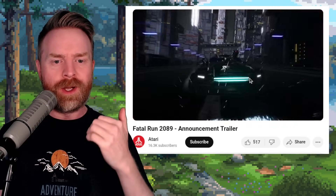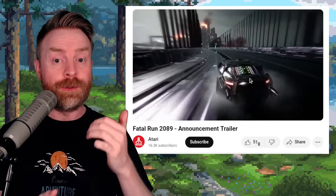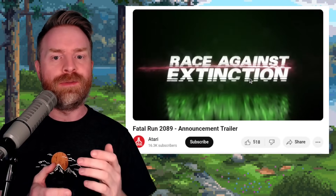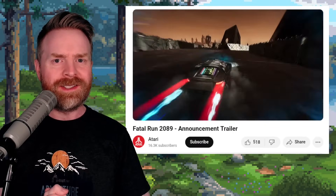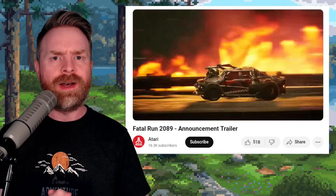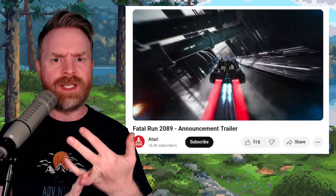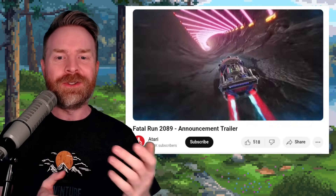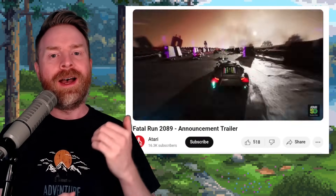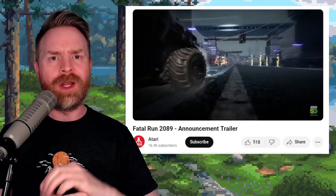Last up, we're talking about Fatal Run 2089. Atari has announced that this game has been revived — there's a brand new version headed for release. It's based on Fatal Run for the Atari 2600, built in Unreal Engine 5, and it's headed to Switch, Xbox, PlayStation, PC via Steam, and the Epic Games Store. They're trying to launch this thing everywhere. I don't have a release date yet, but let me know your thoughts in the comments below.